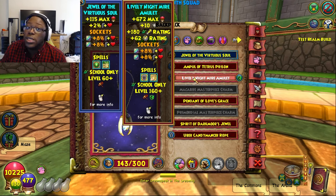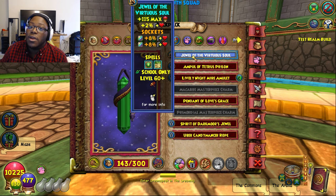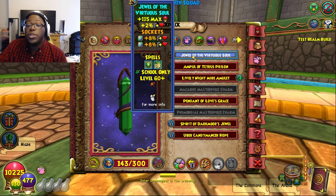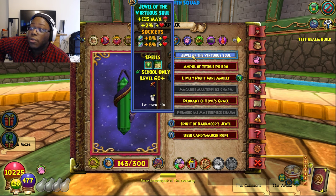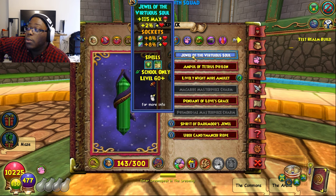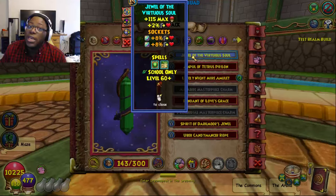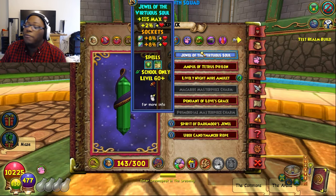If I need a little bit more resist, I will go with the Lively Nightmare Amulet, which comes from the Nightmare Gauntlet or PAX. It comes with those square sockets, so make sure you farm for those Outgoing square sockets. It comes with 10% resist and definitely way more health. But for low level, I'm definitely going to use the Jewel of the Virtuoso Soul — it comes from the lower Zigzag wooden key chest. Shout out to Zachary Grove for telling me about this amulet. Would highly recommend it just for low level.